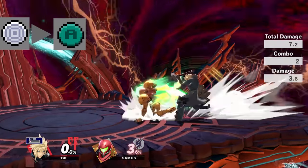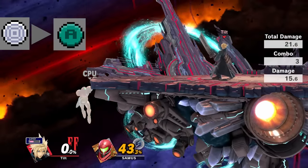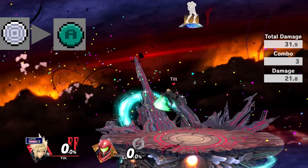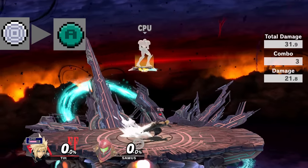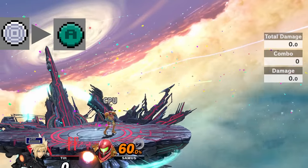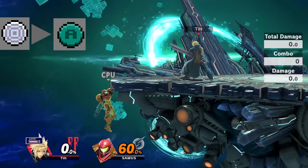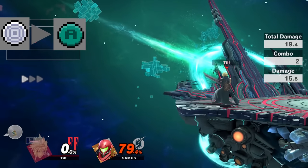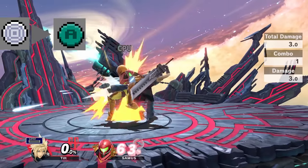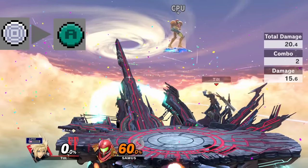Cloud's forward smash is the Cloud classic — a three-hit forward smash and one of the most powerful killing moves in the game, killing almost any opponent around 80 from near the edge. However, it is also Cloud's least safe move; if you miss it will leave Cloud wide open for a massive punish. Ever since I switched to tilt stick and replaced forward smash spam with forward tilt spam things have gotten better. Its best use is reading an opponent's roll recovery or punishing a failed tech.